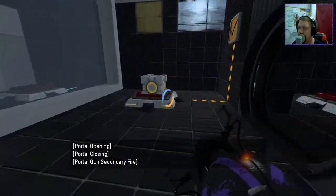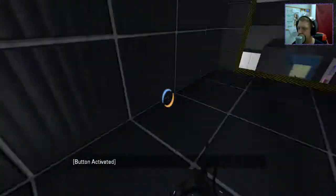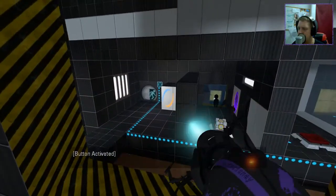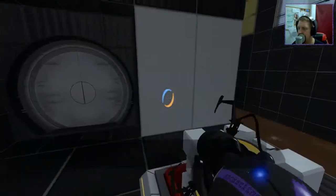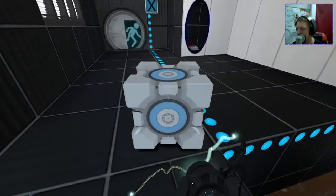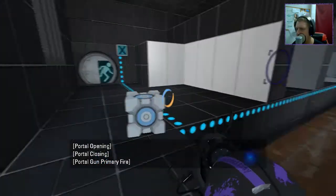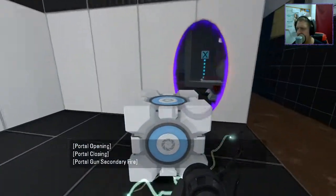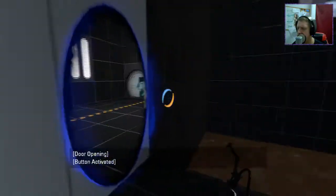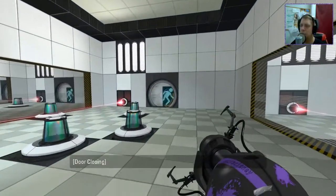On to the next. We'll bring the cube through here. That gives us another World Portal. Bring a portal there, take the cube through here — then we're going to go all the way back to the beginning, it seems. Interesting.